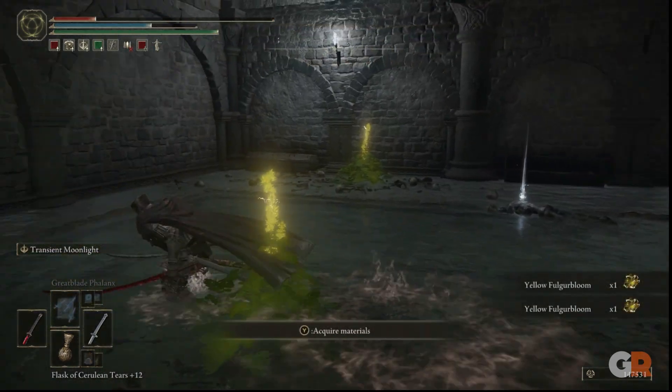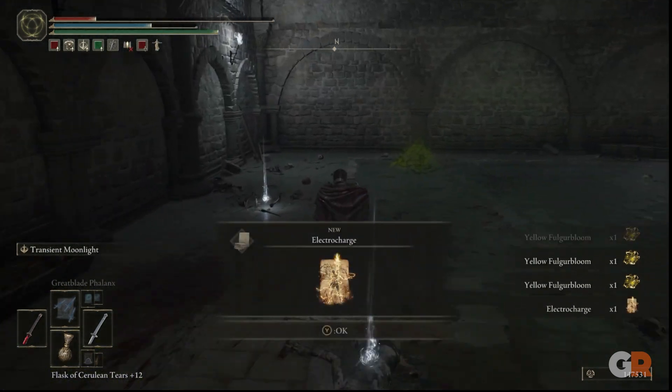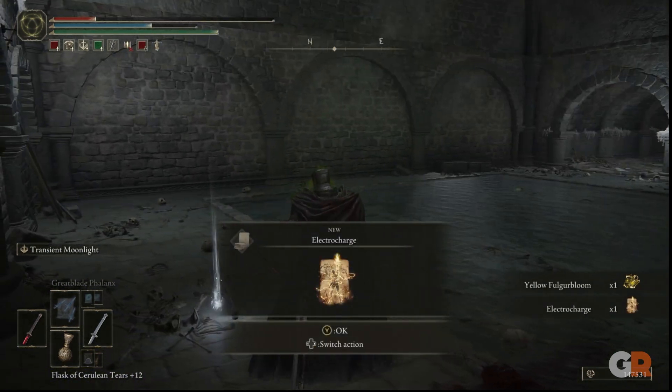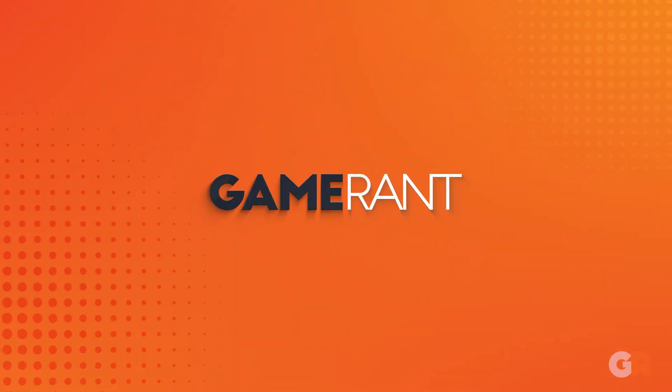Defeat them, and on a corpse in the same room, you will find the Electro Charge Incantation. Thank you so much for watching Game Rant. Check out some of our other Elden Ring: Shadow of the Erdtree guides, and don't forget to game on — we'll see you next time.